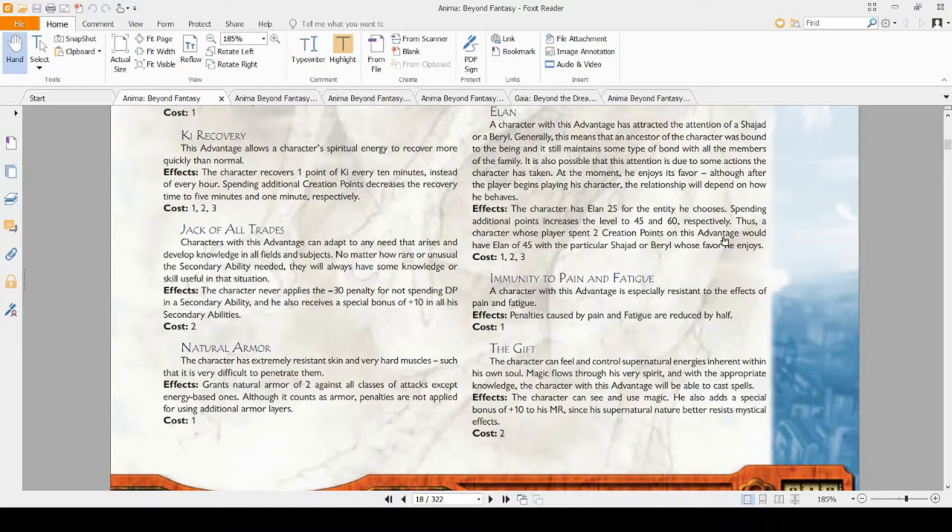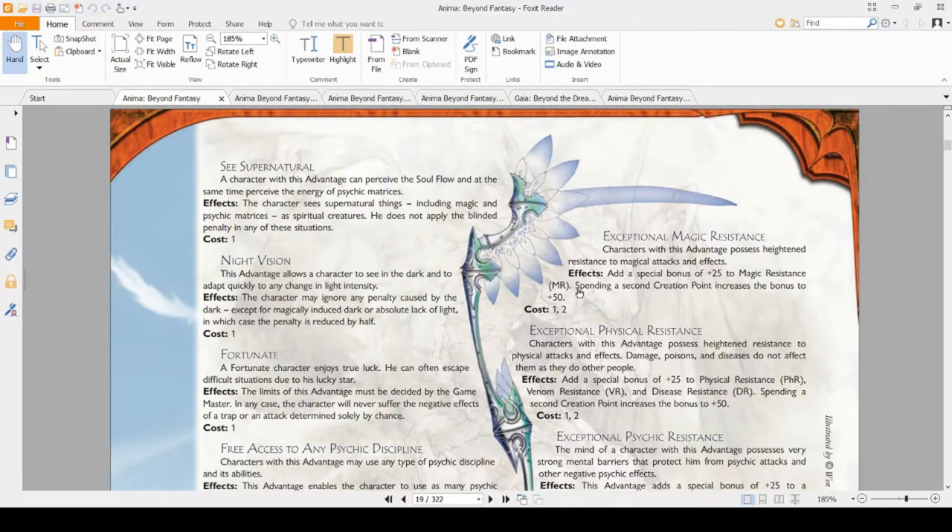The Gift is again a prerequisite for playing a wizard or similar character, so therefore it's good because you need it for magic. It also gives you plus 10 to MR, which is nice. See Supernatural is perhaps the best advantage in the book — the Gift lets you see magic, but See Supernatural lets you see magic, psychic matrices, spiritual creatures, and basically anything invisible to normal sight, and removes the blinded penalty for those attacks. If you're not a wizard you really want this. Get it either through the advantage or through a magical item as soon as possible.